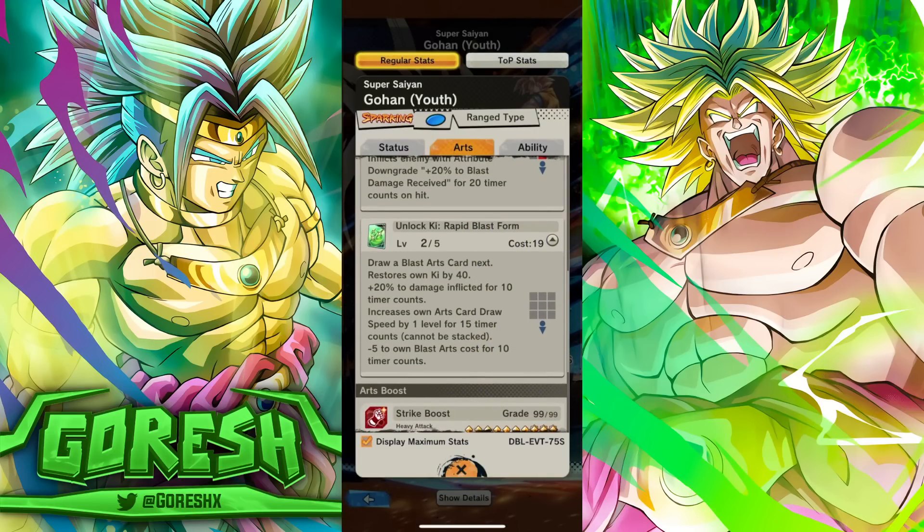The green card — we have stop time here. Draws a blast card next, gets 40 Ki, 20% damage inflicted for 10 counts, card draw speed for 15 counts, and minus 5 cost. That's just not bad. Getting card draw speed and a guaranteed blast card draw off of this is a pretty strong combo. It's not the greatest green card ever, but I'll take it.